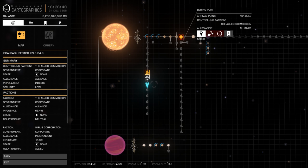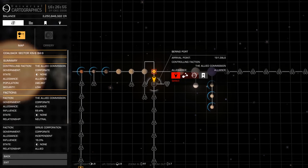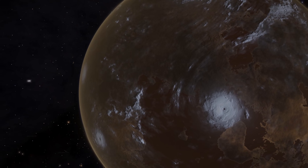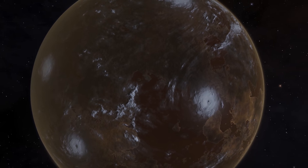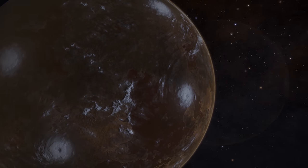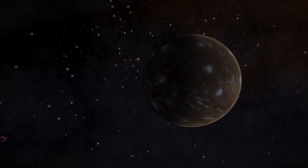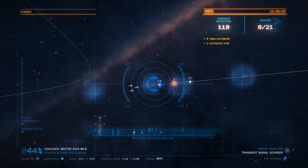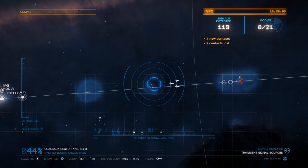The station you saw at the start of the video — the one that was burning — is Bering Port. You can see that located right here. That means it is in need of assistance, and if you want to go and evacuate passengers, that will be an available mission there. Now, the reason I said that this attack is entirely the fault of the Alliance is due to these worlds here. This is an ammonia-based world, and it just so happens that Thargoids are ammonia-based lifeforms. Unlike us — we are water-based — so water-based worlds and Earth-like worlds are particularly valuable to us. For Thargoids, the same is true for ammonia worlds. And the Alliance only went ahead and decided to try and terraform these and convert them for human use.